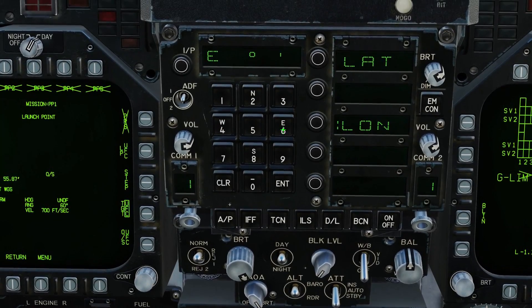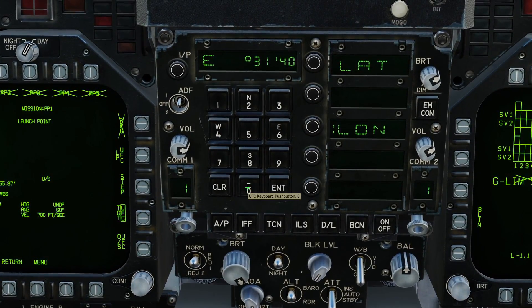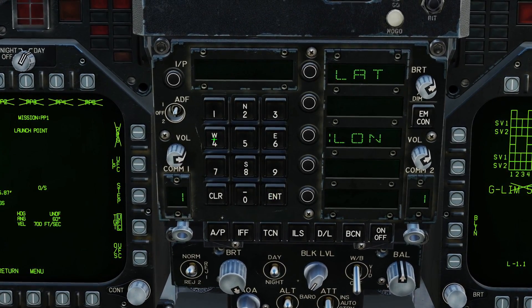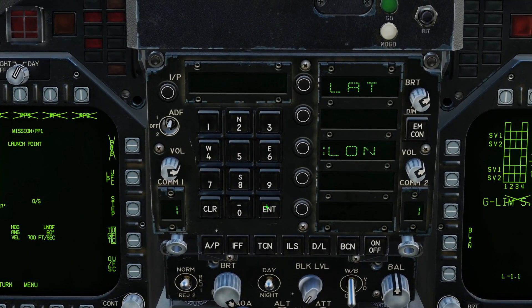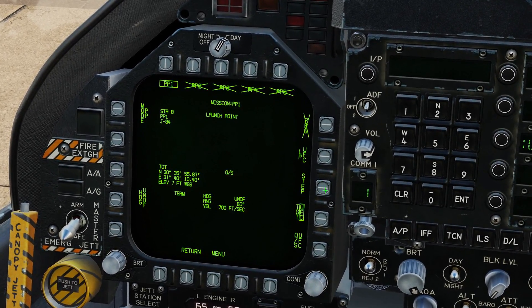Now we can do longitude. So we have easting: 31, 40, 10 — enter — and then our decimal is 40 — enter. We have our first coordinate set.